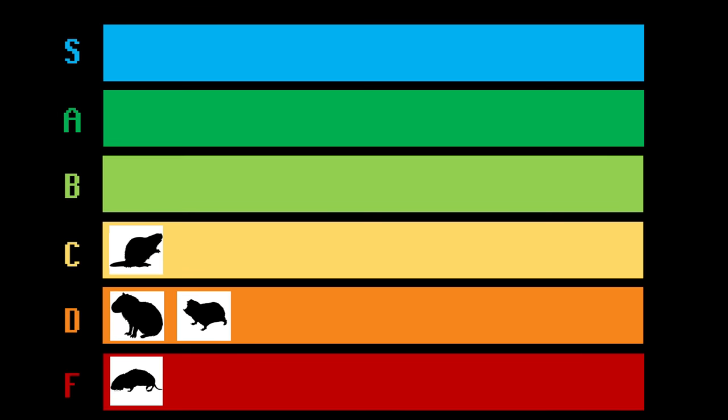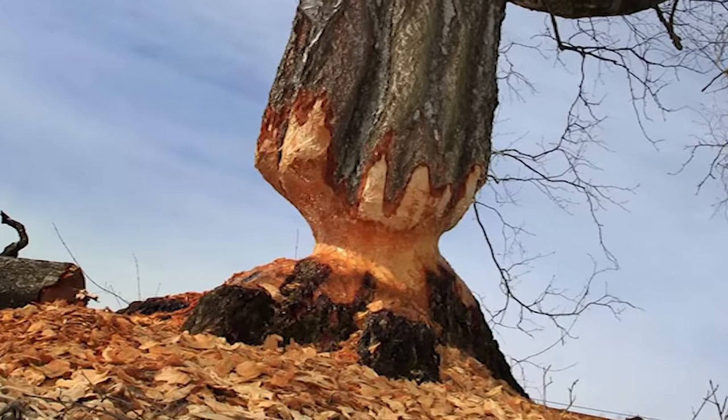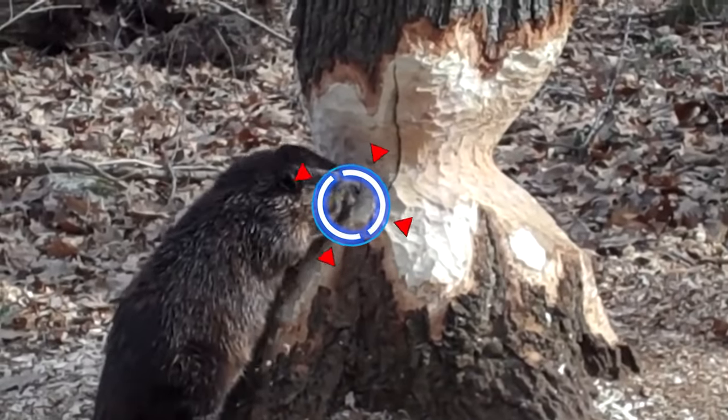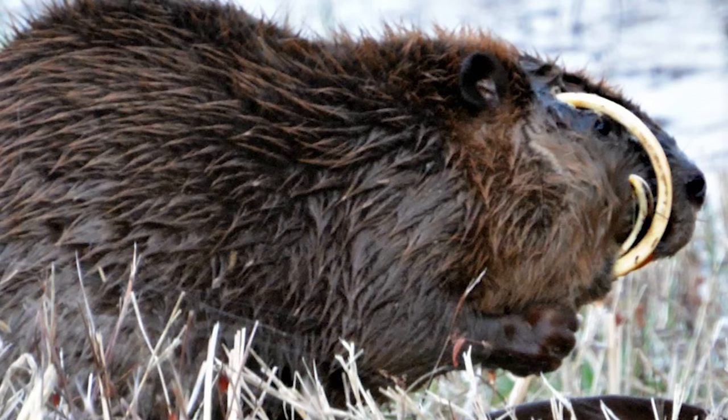Jumping up to C tier, we have the Beaver, one of the most well-known builder classes in the entire game. This is where it becomes important that a rodent's teeth deal high damage to the environment. Beavers have iron-reinforced teeth that can be used to bring down trees. This isn't optional, by the way — like all rodents, their teeth have a passive regeneration ability that mitigates loss of durability, but this also means that if they don't continuously use them, they'll eventually become overgrown and deal damage to the user.